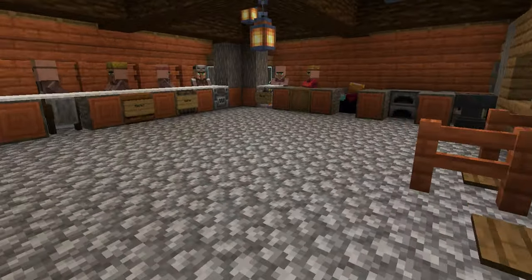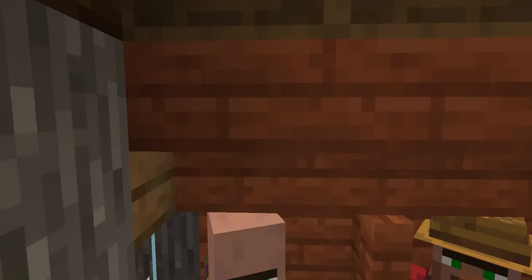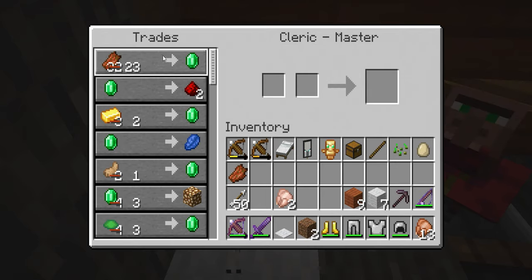One thing worth mentioning: we've shown the zombie experience grinder before — with that you're going to get a lot of rotten flesh. With the cleric villager you're going to be able to trade that rotten flesh for emeralds. So effectively you use these two mechanics together to your advantage and you'll have an unlimited supply of emeralds that you don't have to go mining for. That gives you an example of how using Minecraft's mechanics to your advantage creates these powerful combinations.